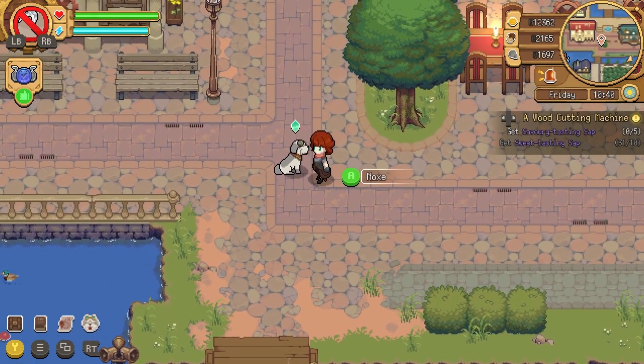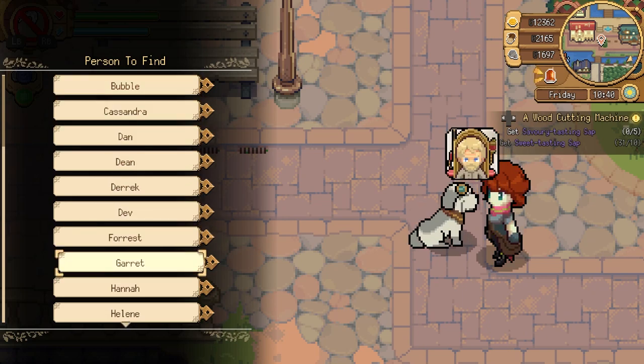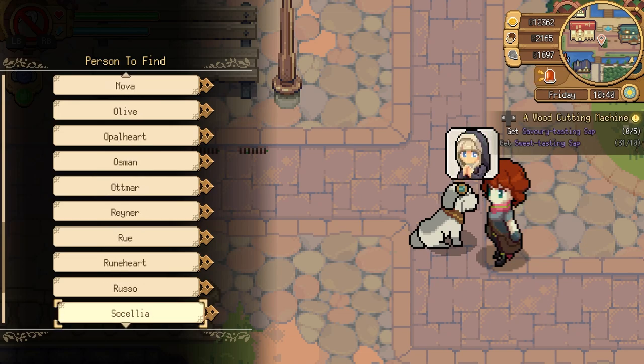In this genre of games, you'll find yourself frequently asking: where is this person that I'm looking for? You'll google their schedule, run around to their known hangouts, or comb every street and building.